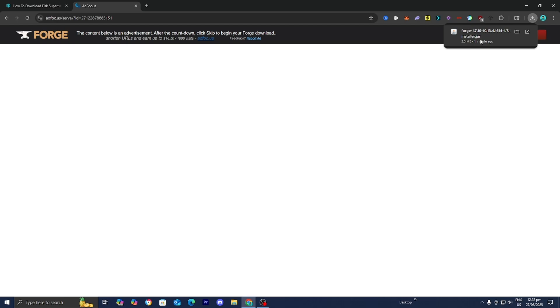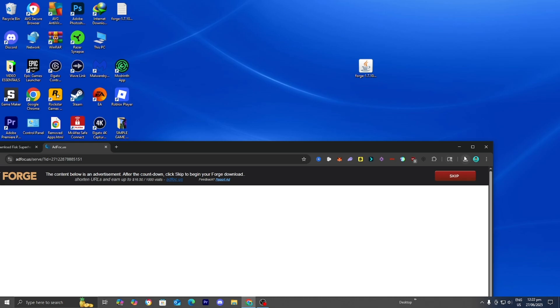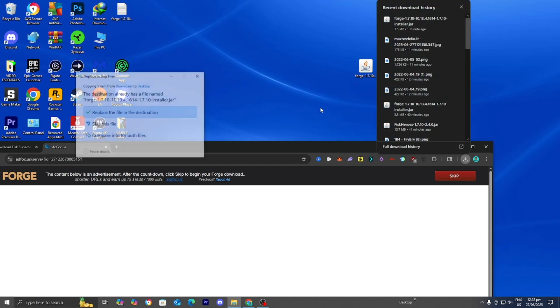The next thing you want to do is go ahead and locate the Forge installer file. Depending on your web browser, you may be able to see it in the top right. But if you don't see it there, you can always open up your file explorer and look underneath downloads. Then drag and drop the Forge installer to your desktop.